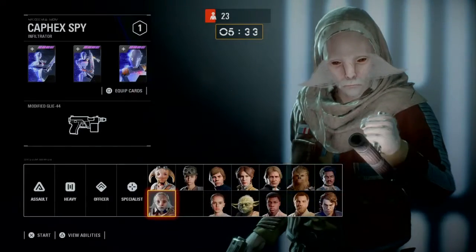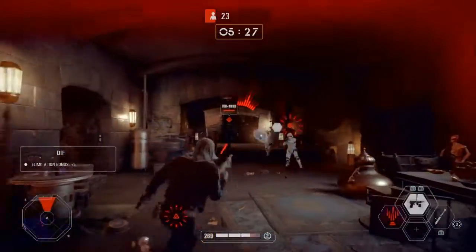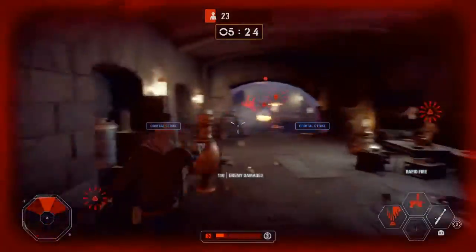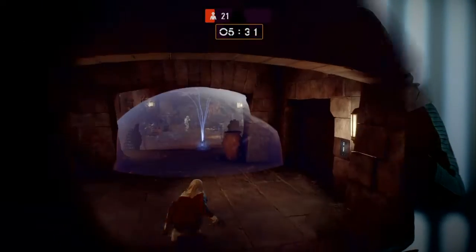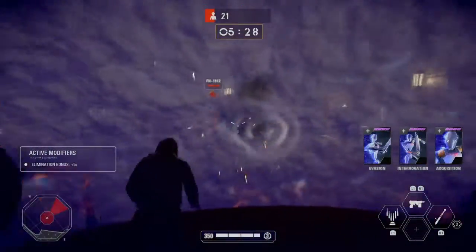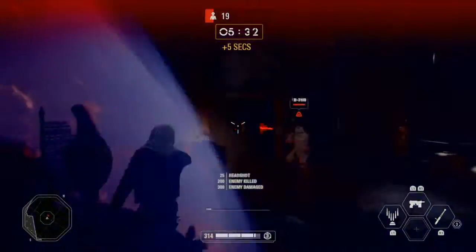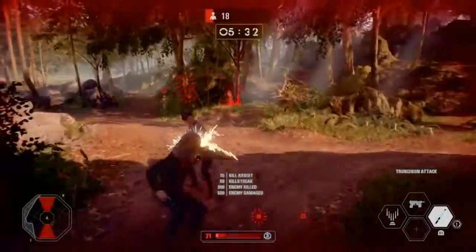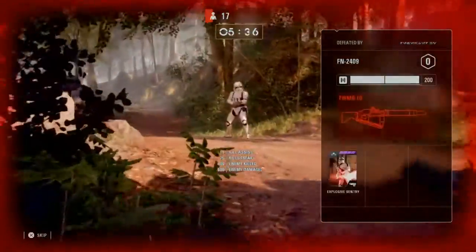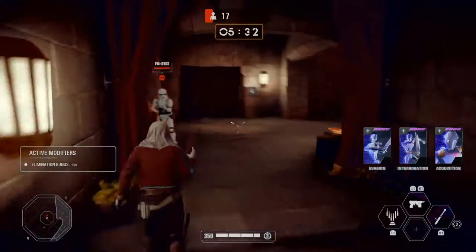23 troopers remaining, five minutes 30 seconds — let's take them down. The Kafex Spy's main capability is taking out enemies with stealth, so I'm going to stealthily take down this heavy. Thwack.